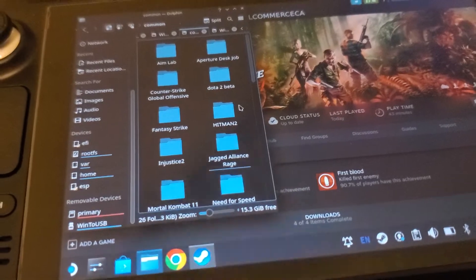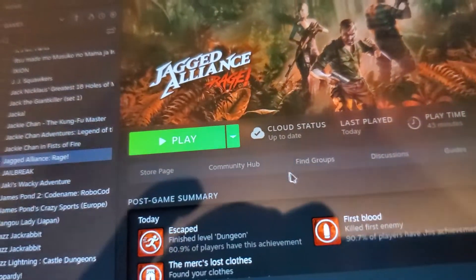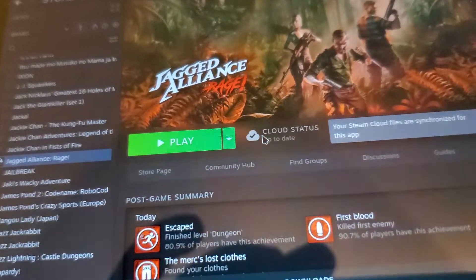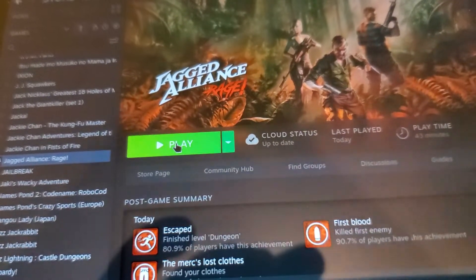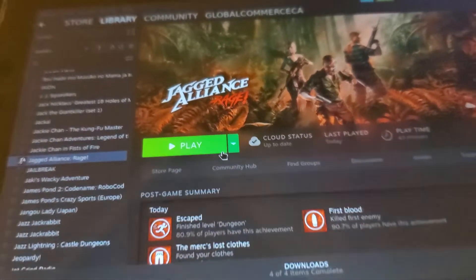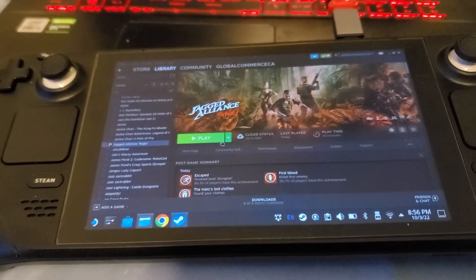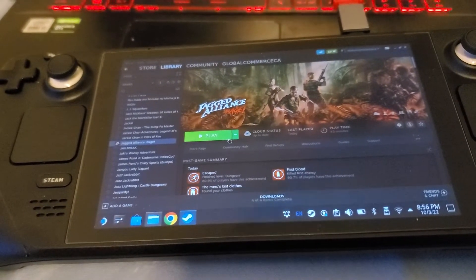Depending on your flash drive speed, it'll take about 5 to 10 minutes to copy the files over. Once it's done, go back into Steam and it will automatically start file verification. Once it verifies all the files, that's it — you're done. You can click Play from the desktop or it'll also be on your tile in gaming mode. This will likely work for any game that has this problem and isn't properly defined on Steam's servers for Linux versus Windows.